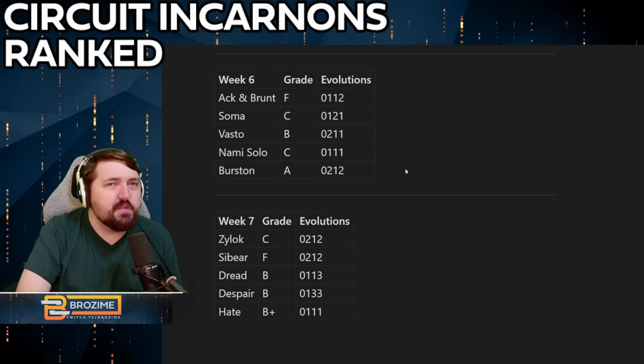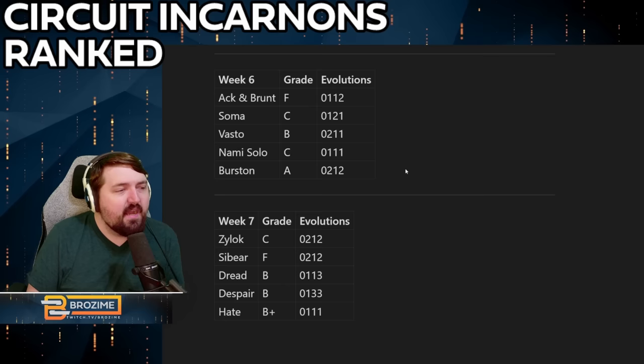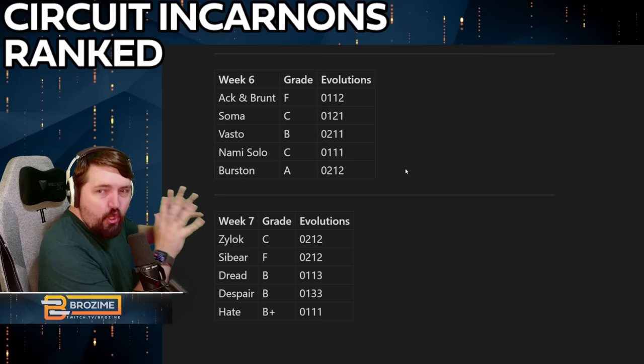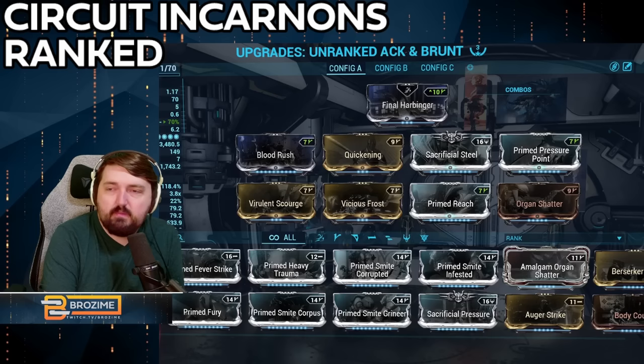The Burstin is the best of week six's bunch. It's really really strong — it has the incarnon form you would have thought the Soma was getting: a gigantic magazine to absolutely tear through enemies. It's basically the enhanced version of what the Braton got, an absolute saw blade of bullets that can swipe through hallways and eliminate everything with tons of ammo. If you wanted an incarnon Soma, the Burstin incarnon is actually what you were looking for — it pretty much does exactly what you were probably imagining the Soma could be as an incarnon weapon.